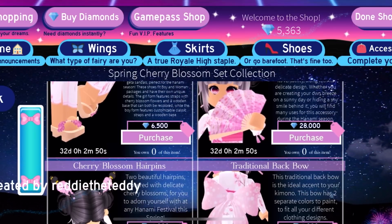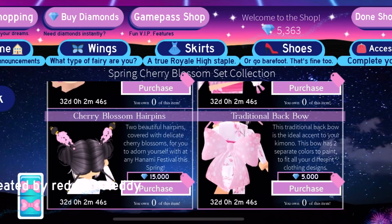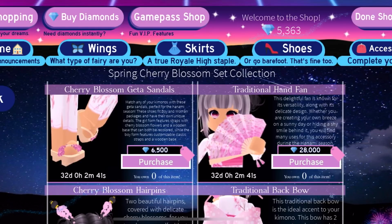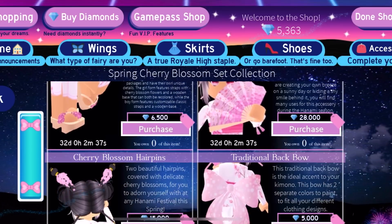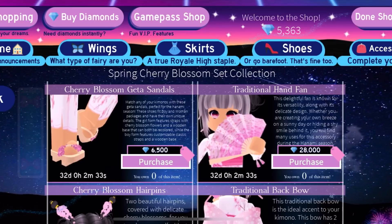We have some sandals, a hand fan which I'm really excited to get, hairpins, and the back bow, which is really cute. It's also leaked that there will be more things coming to this set. This is the thing I'm going to be saving up for using my routine. As you can see, my diamonds are very low right now because I've been spending.